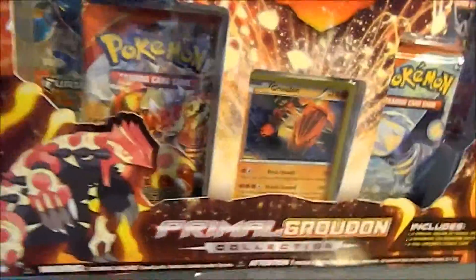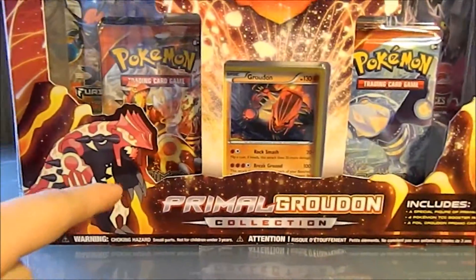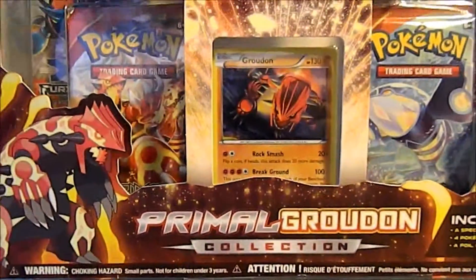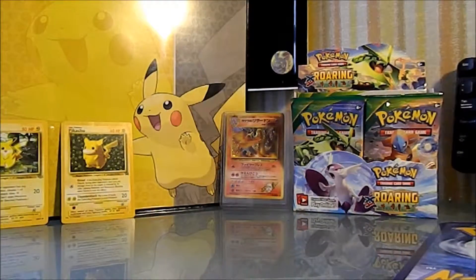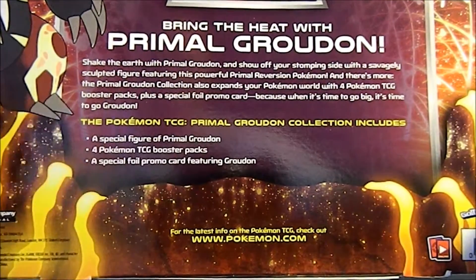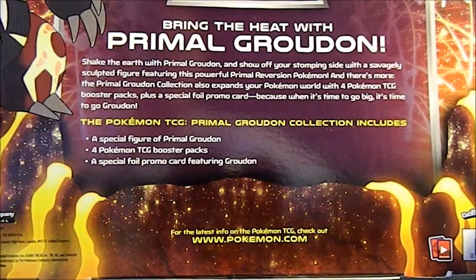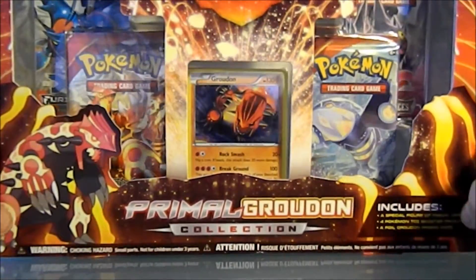I know I don't really like to do the XY packs, but hopefully we'll get something good out of it. This is the box, the front of it. Obviously Primal Groudon right here. It comes with the Groudon holo, a couple packs — one Furious Fist, two Primal Clash, and then a Phantom Forces. The back says bring the heat with Primal Groudon — a special figure, Primal Groudon TCG booster packs, and a special foil promo card featuring Groudon. So without further ado, let's get into it.